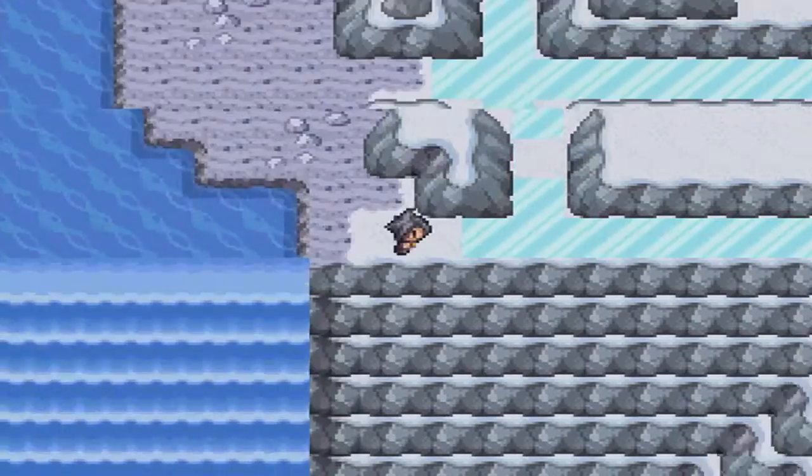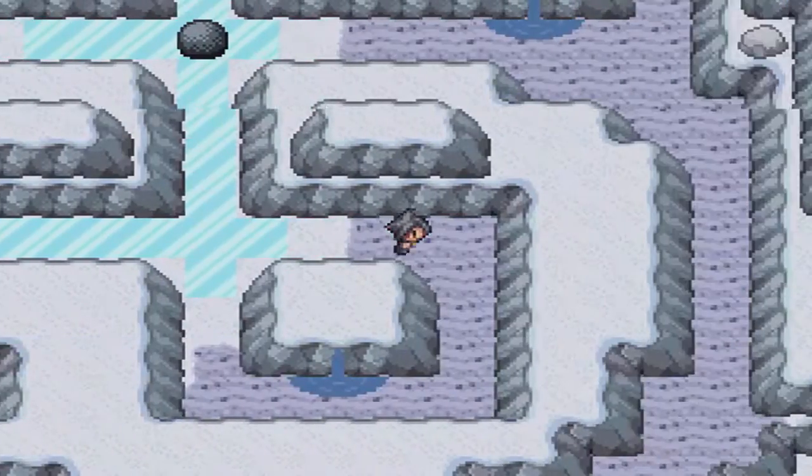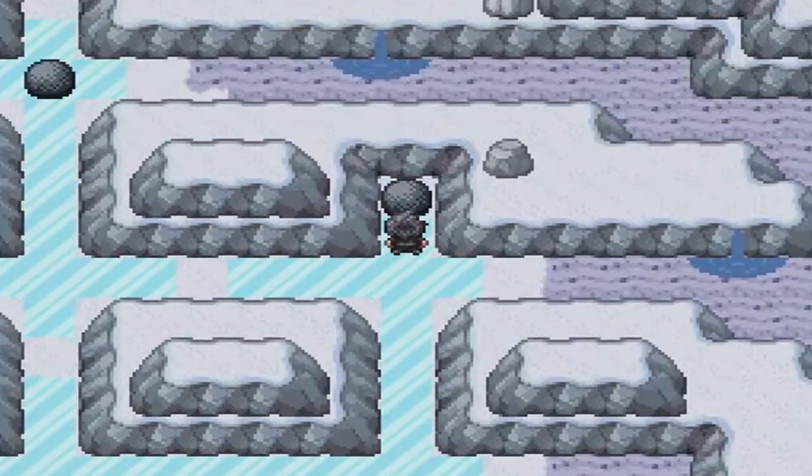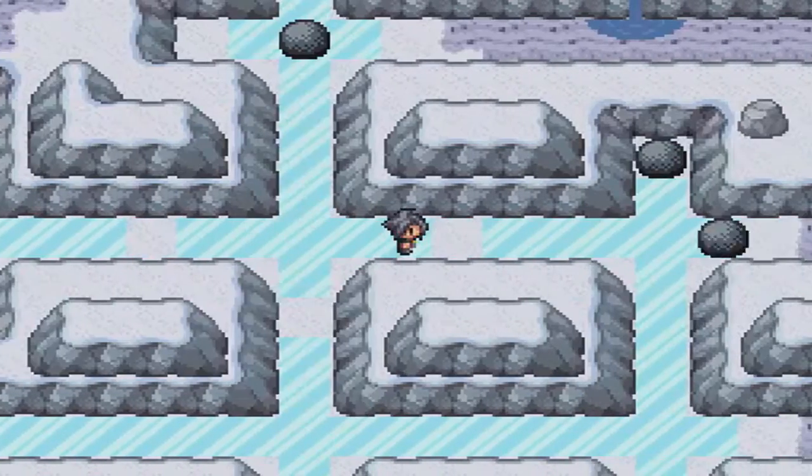And you get to this ice puzzle. Easy way to do it — just go like this, like this, come back around this way. Then what you want to do is come to this top layer and push this rock all the way over.